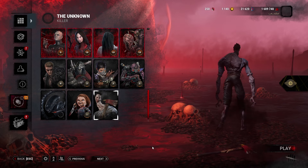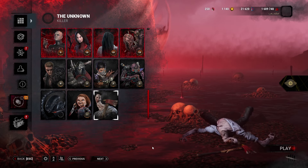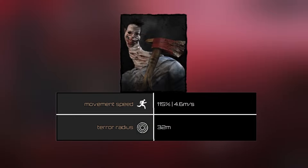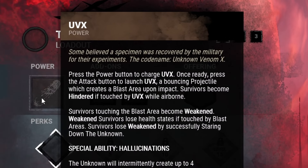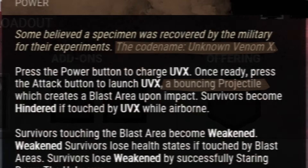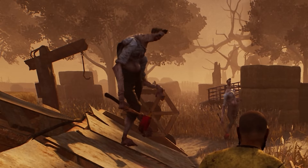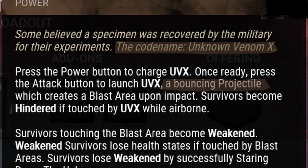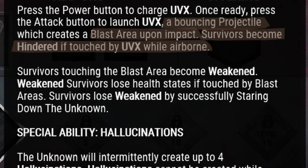First, I'll share an overview of the Unknown, and this will help us understand its power and how we can counter it. The Unknown's terror radius is 32 meters and its movement speed is 4.6 meters per second, which is 15% faster than survivors. The Unknown's special power is called UVX, which stands for Unknown Venom X, and it consists of a projectile that looks like a ball that it launches out of its neck. The projectile can either directly hit survivors or bounce once off a structure or the ground, creating a blast area.